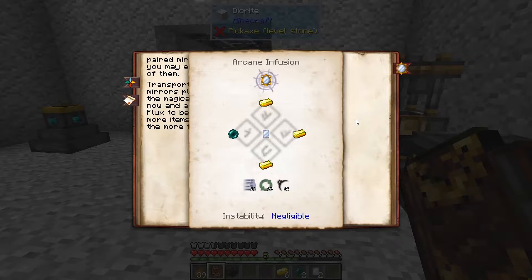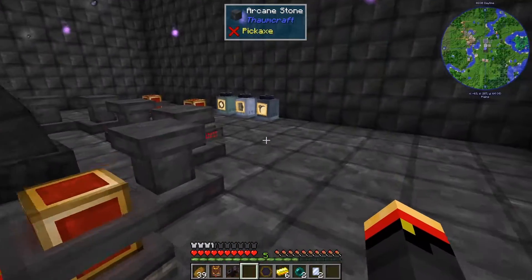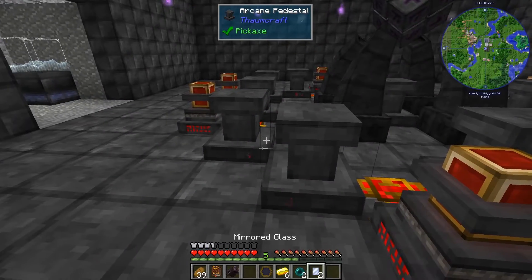They are an Arcane Infusion recipe. We need to infuse Mirrored Glass with an Ender Pearl, three pieces of gold, 25 Motus, 25 Permutatio, and 25 Tenebrae. I got the Permutatio from Droppers, and the Tenebrae from Mushrooms. The Motus I had from other things.